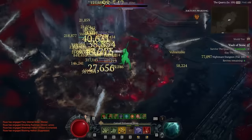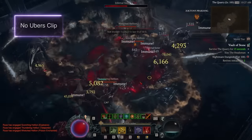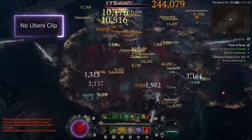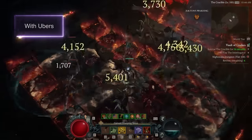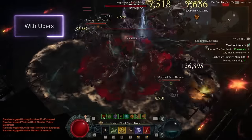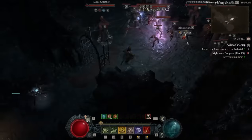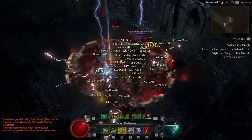This is also a build that can work incredibly well with or without Ubers. In the clips you're seeing right now, I am wearing no Ubers — just legendaries and uniques. You can see I'm still clearing incredibly fast, and this is Nightmare 100, the hardest content in the game. With the Ubers, this build just gets completely out of control. Blood Surge is so much better than I expected, just like many of Necro's builds this season. The construct is a big part of this — it's why Necro's previously underperforming builds are doing so well, because of the resource generation on the pet.